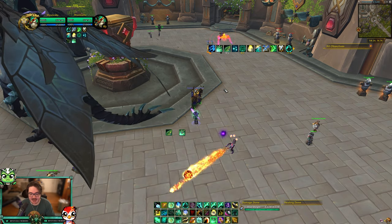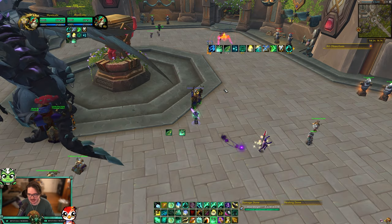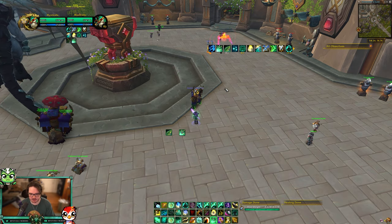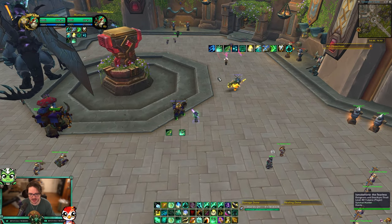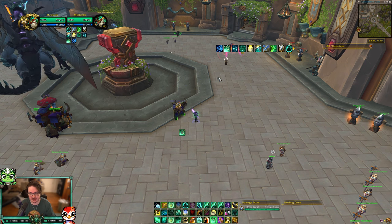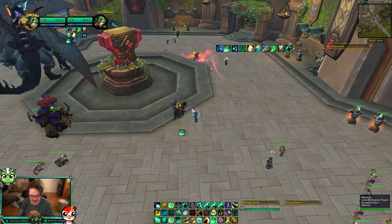Six stacks is the magic number for when your Roll stops rolling far. You need to make sure that by the time you're at six stacks, you have an offense ready to kill the enemy flag carrier — otherwise your Roll does nothing and you take a lot of damage. That might be the time to swap flags with the Balance Druid or the tank on your team who can be a lot tankier. Six stacks is when your Rolls stop going far, so pay attention to that.